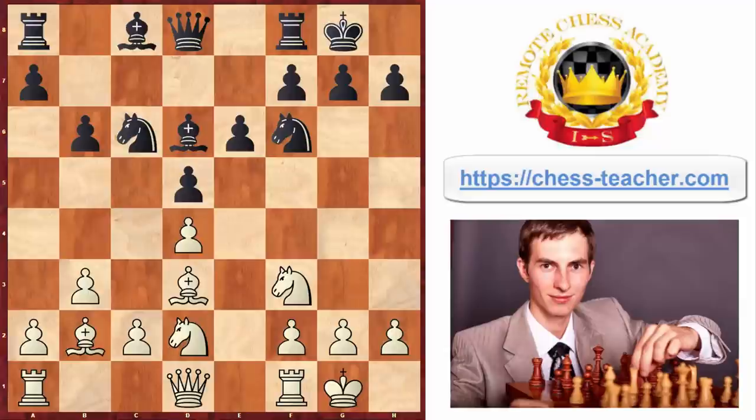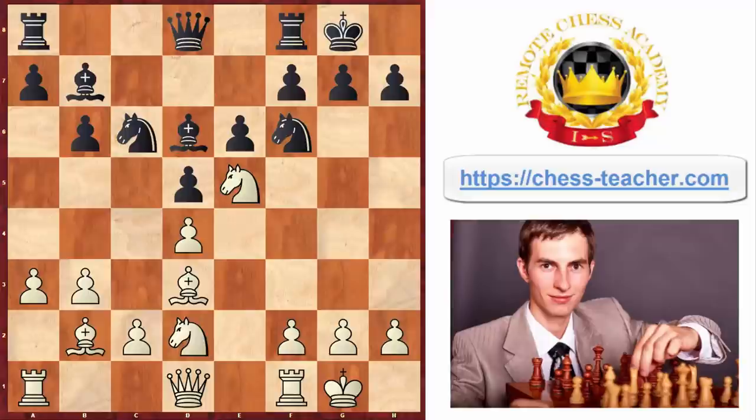Black decided to trade pawns on d4 and plays pawn to b6 to develop the bishop. At this point white played a prophylactic move pawn to a3, so that black can never jump with their knight to b4 and attack the bishop. Black goes bishop b7, and at this point white goes knight to e5, transitioning to the attack and moving pieces into black's territory.